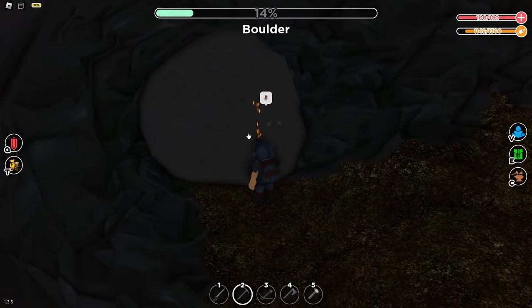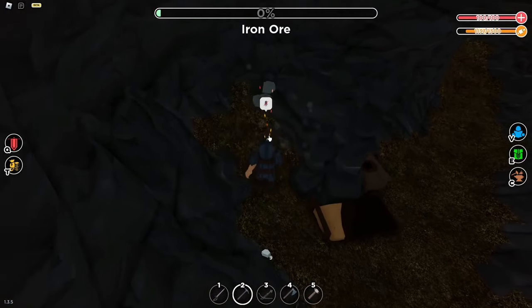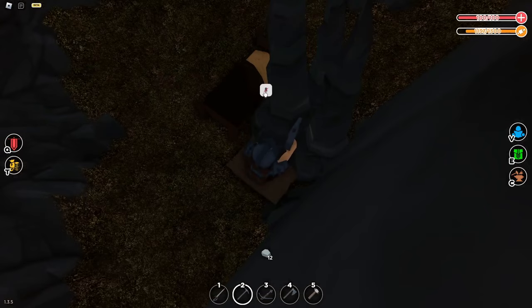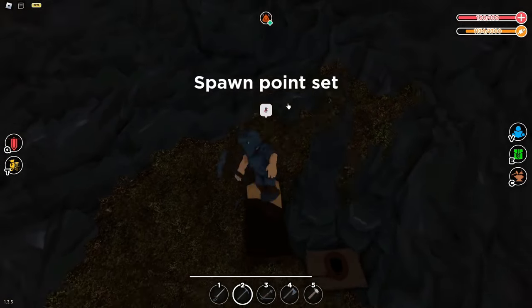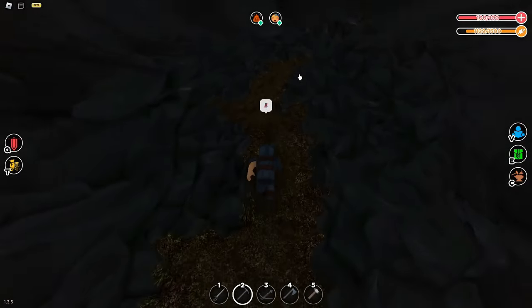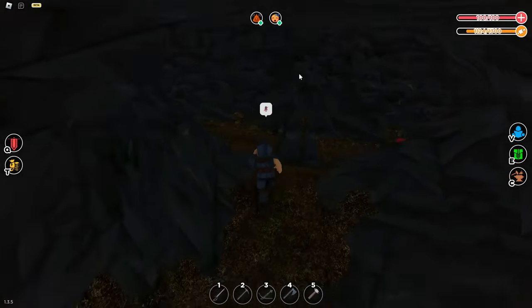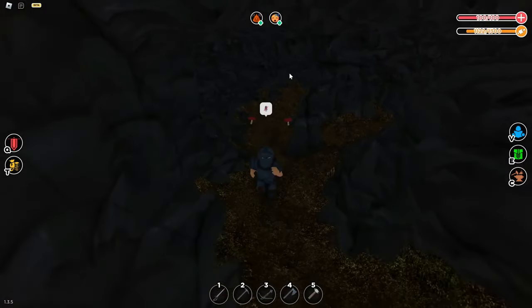You just gotta go all the way down to the end here, and then there should be a boulder. We mine this boulder and you should find iron behind it. You must be curious why I have a random bed placed down and a toilet. Well, if you actually sleep and sit on the toilet, you get a 10% plus speed boost. So then you have enough time to get to the next mountain.